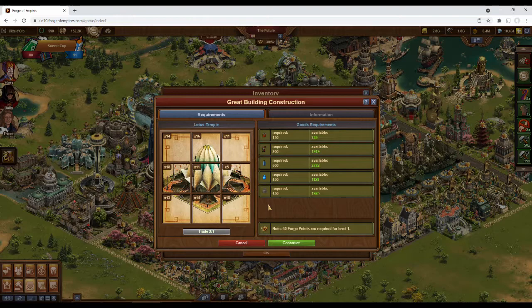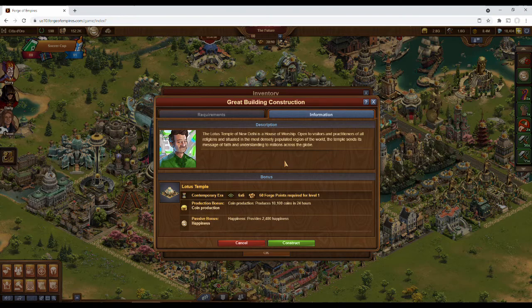The right side shows the amount of each material from whatever age the great building is from that is also required to build. In the bottom right, it shows how many forge points you'll need to get the building to level 1, or out of the sticks.